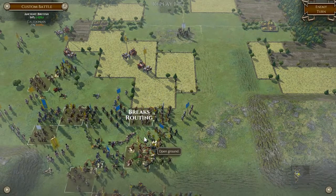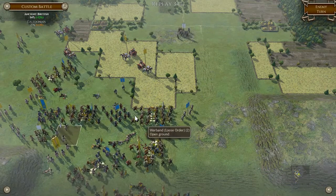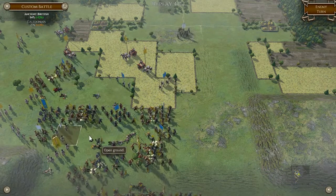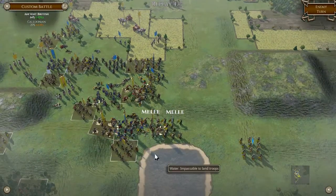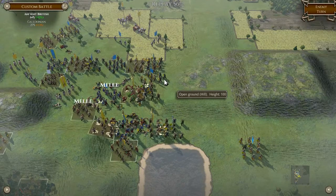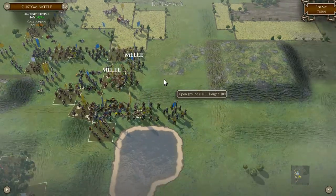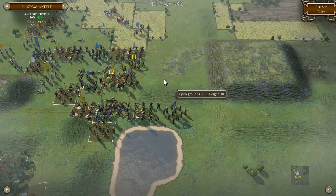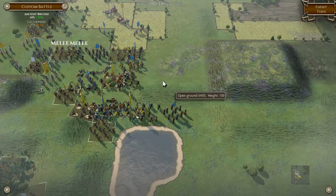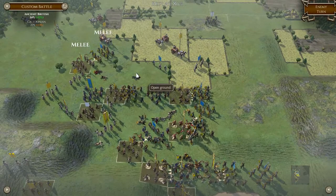Let's take their zone of control up. Next turn — we've got enough chariots there that they're going to cause some problems for him. There's the break — what, they're going to push? Just got to keep punishing these picked warband. Come on, just hold that position — yes!